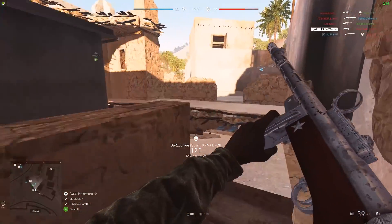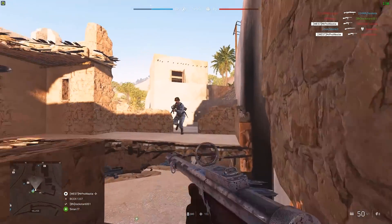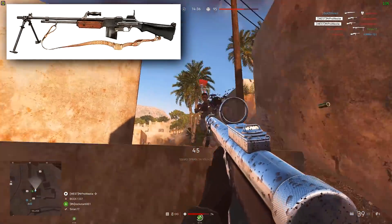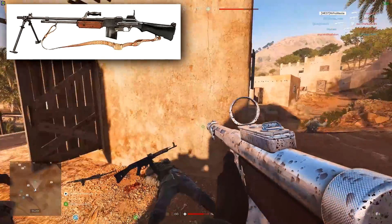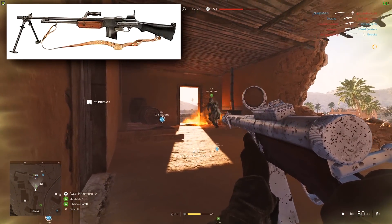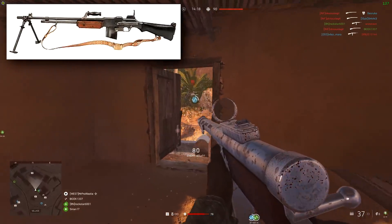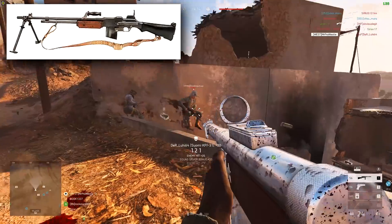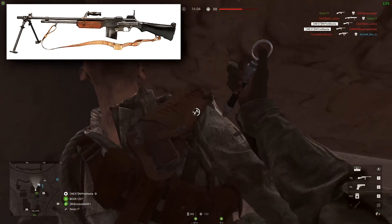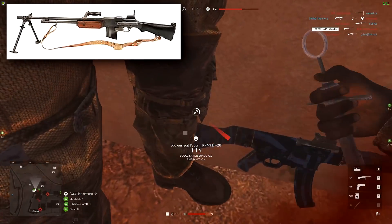Moving on to weapons — Tempor Yal has uncovered a few more since the last time we spoke about Pacific content, and we have five to discuss. First, the BAR 1918A2, a select-fire fully automatic rifle cleared for development in 1938. It features two different rates of fire, a skid-footed bipod fitted to the barrel, and a flash suppressor. Later models also featured a carrying handle. How could this not be a weapon DICE adds to Battlefield V? It's iconic, it's been a long time coming, and the BAR will very likely be part of the Pacific DLC.